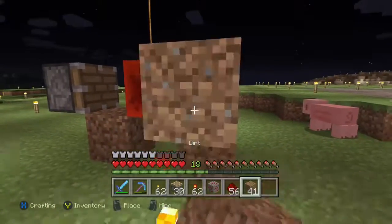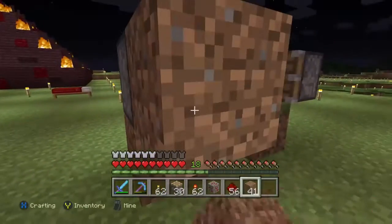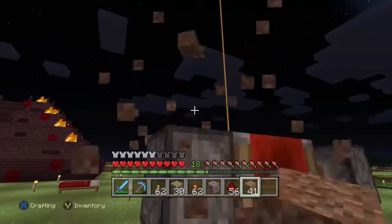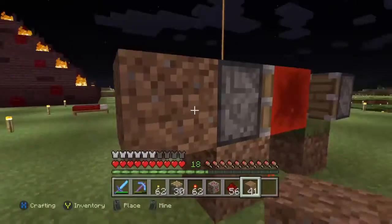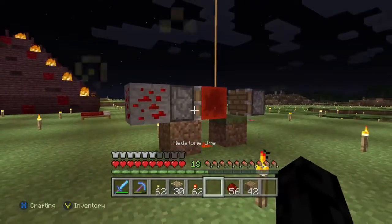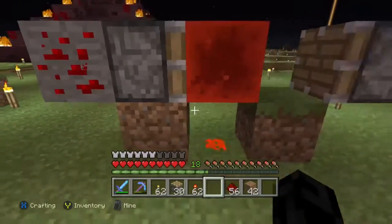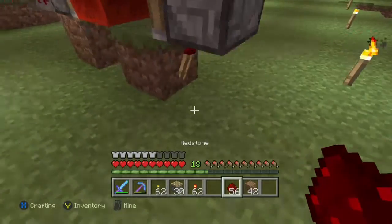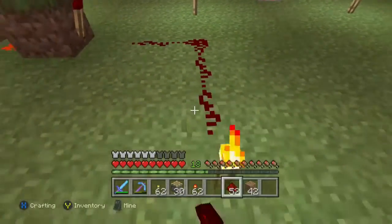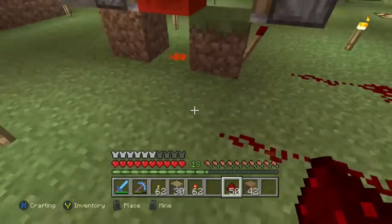Take a block of redstone and place it here — now you have a block update detector. You can update it on the top or on the back. Instead of breaking and placing blocks, we're going to use a redstone ore as our button. It'll send an update there, and when the particle effects and the light quit, it'll send another pulse. You can essentially use it as a switch to walk in and out of a door or whatever your contraption may be.